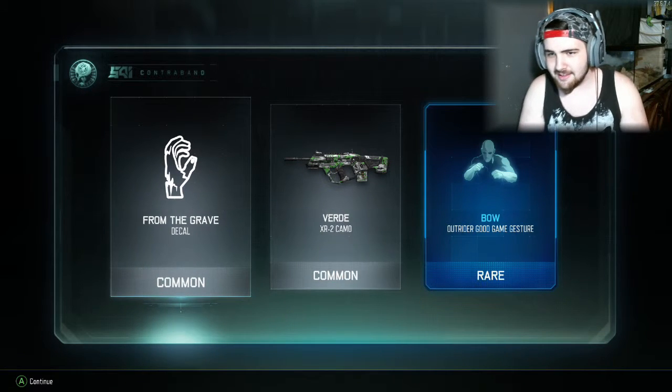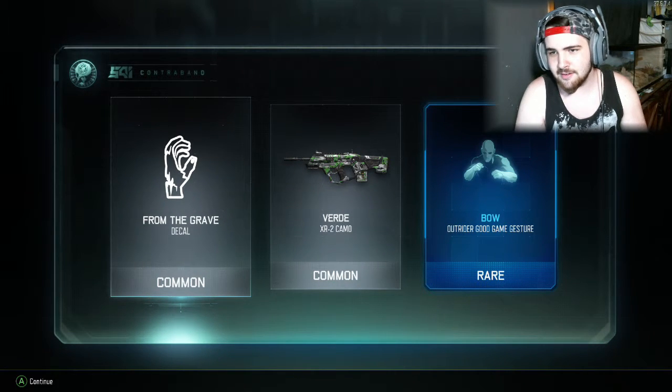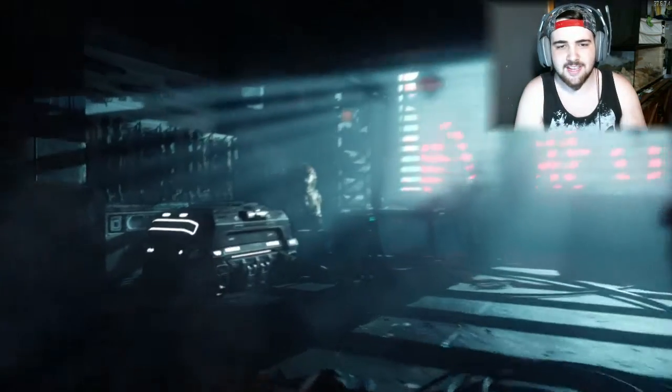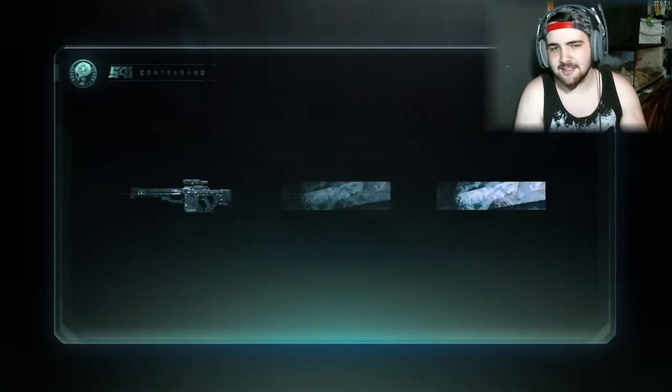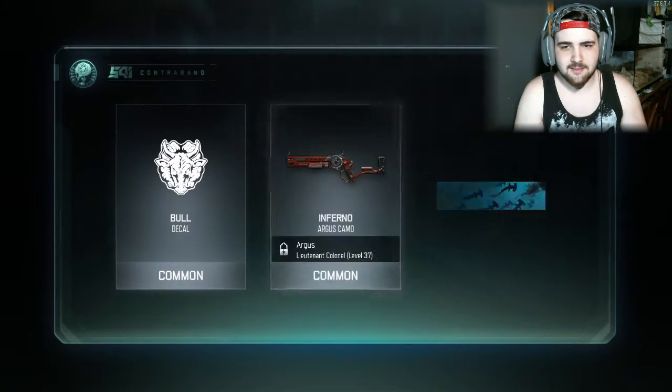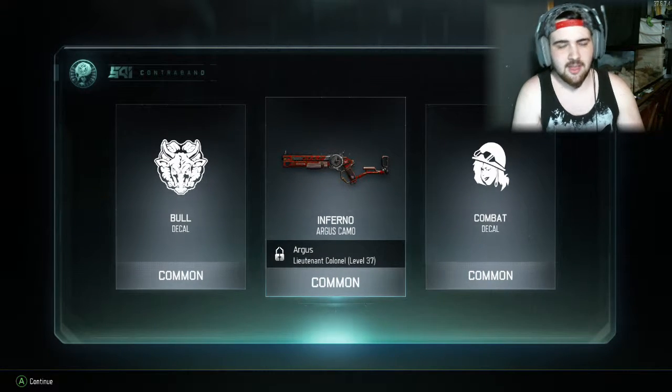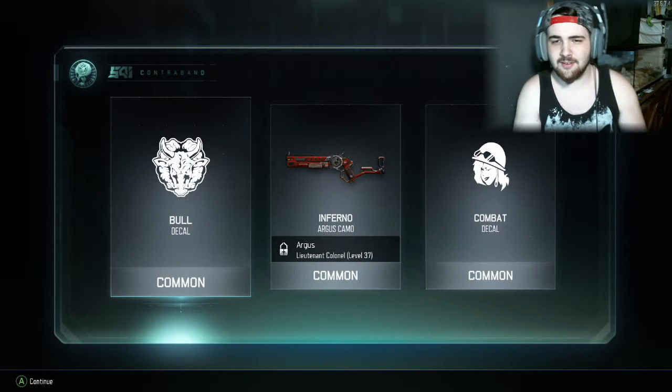Another rare! Knight Rider good game gesture. I want to see what that looks like right after this. We got two more cases to open real quick. Common, common. Honestly, I like the Inferno camo — I already have one. I don't know for one gun, I use it sometimes. I'm not too sure but I do like the Argus.